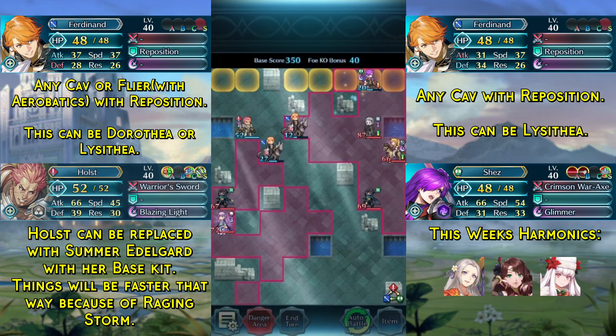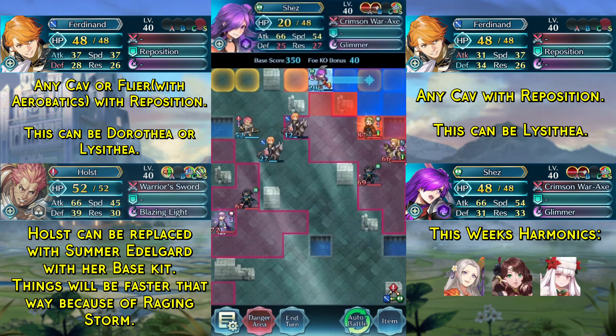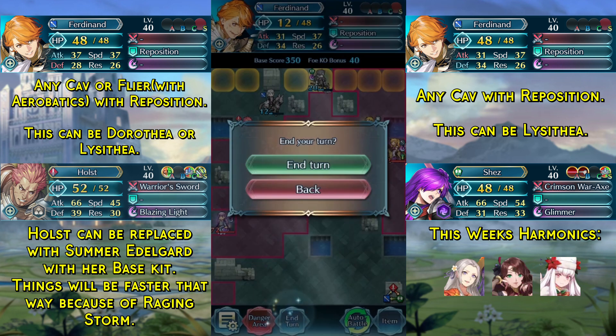Chad will still attack Shez but he can't kill her. We just move away again with Shez, move Ferdinand out of the way, and end turn again.